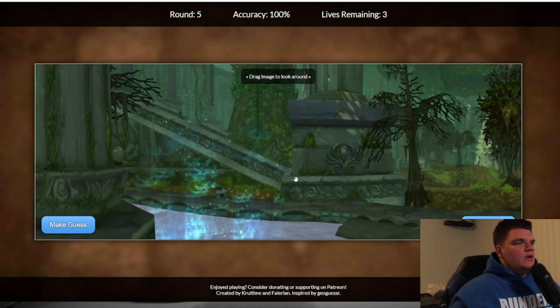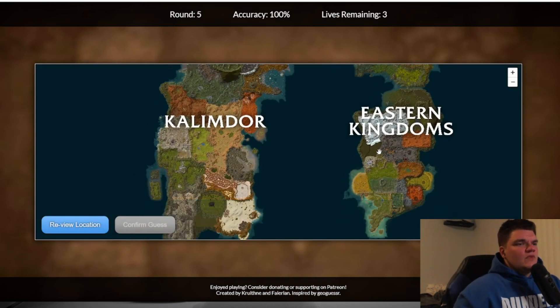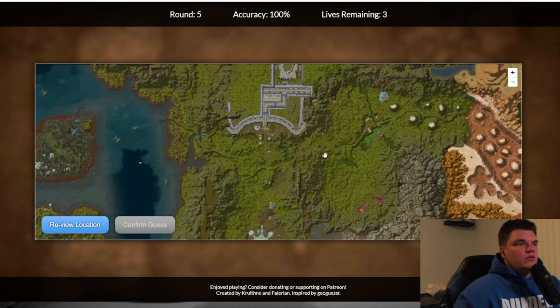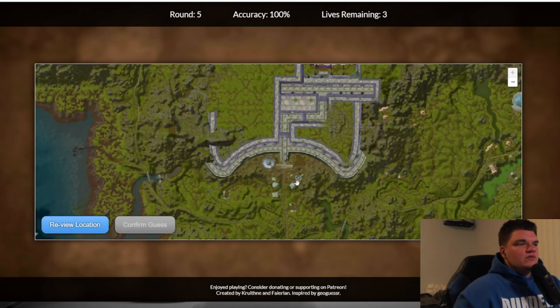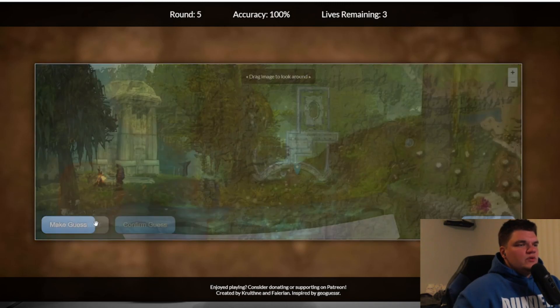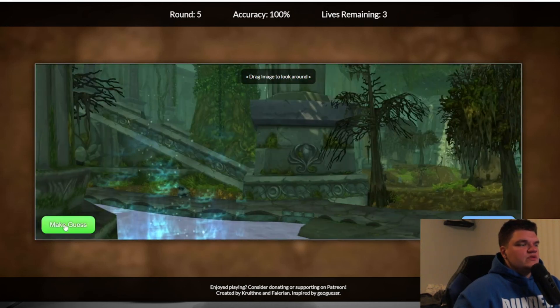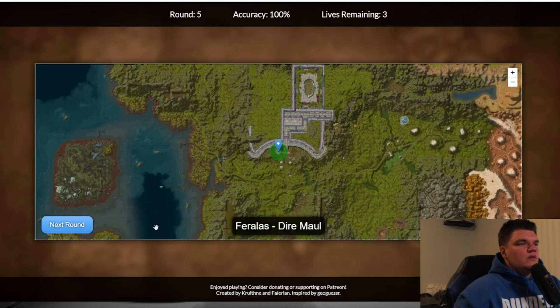This is definitely right before Dire Maul. I love the Dire Maul scenery, I love the entrance before Dire Maul — I think it is really cool. Now this honestly might be a trick question because it showed outside, so I need to look at it again to see which side it's on. There's the entrance, so it's got to be on our left — it's got to be like right here. Nice.